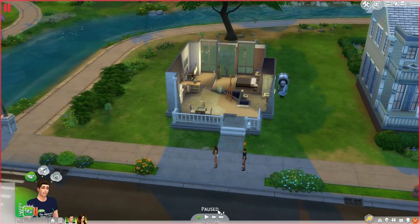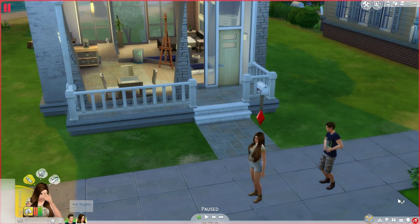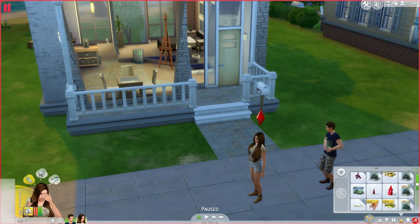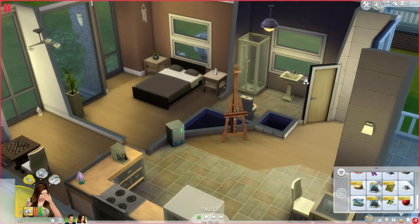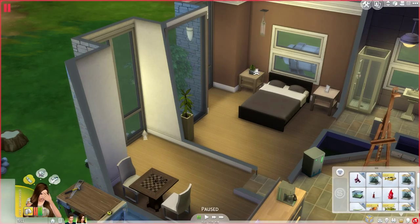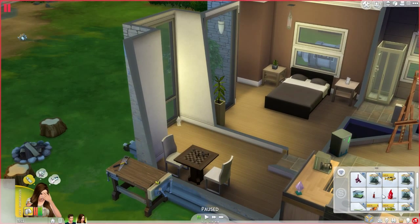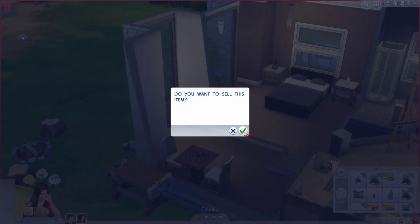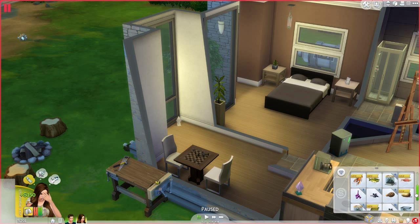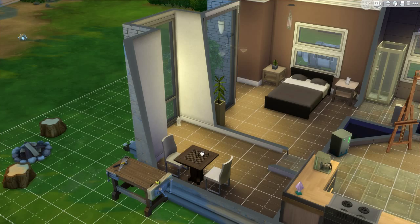Anyways, I'm going to get right onto the gameplay. We did just come back from Granite Falls, so that means we have a ton of stuff. But we have 51 simoleons — I just remembered that. Can we sell stuff so we can afford a table at least? Let's do that. Let's sell some fishies. Yeah, that works. I think that's enough for a table.